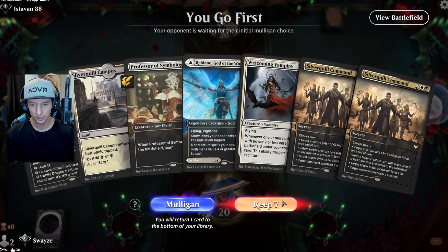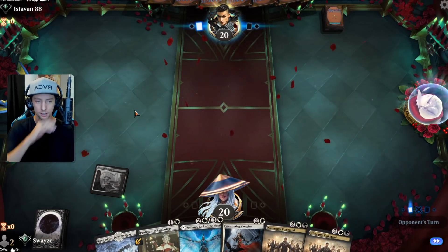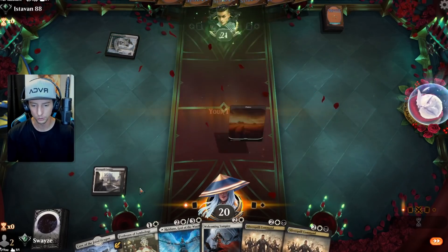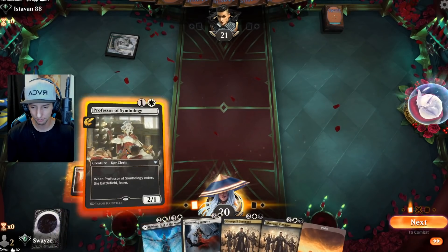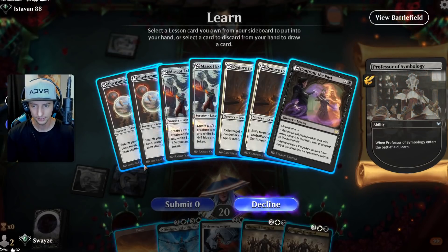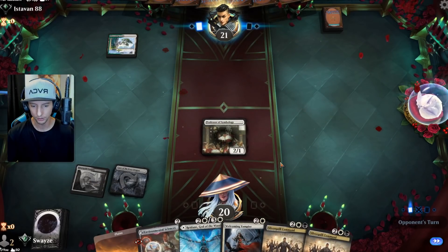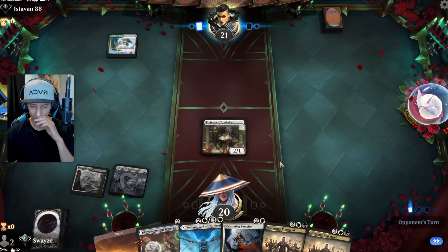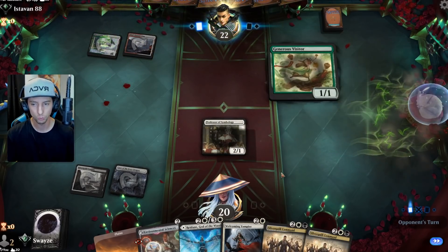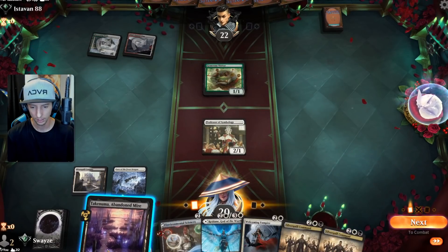We can keep this because Professor Symbology is going to grab us an Environmental Science, which should help a lot. Oh, it's Selesnia — this might be a tough matchup. Selesnia scares me. I don't have a ton of removal — well, I kind of do, but if they get too wide with things like Hallowed Haunting I could get myself into some trouble.